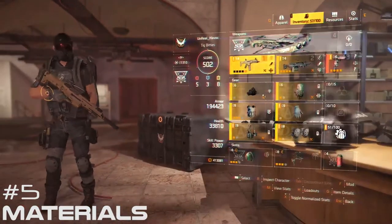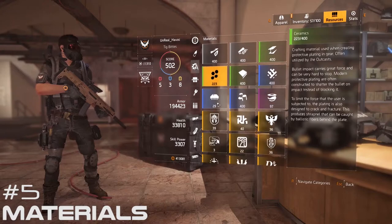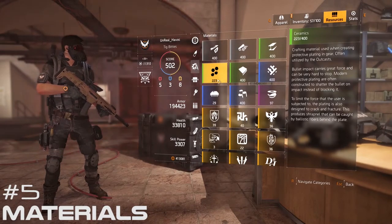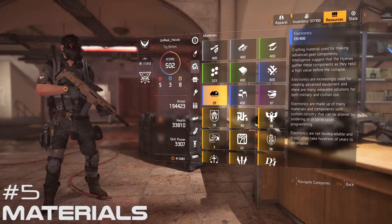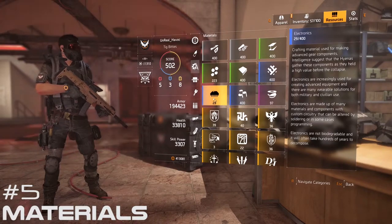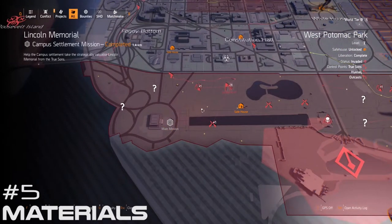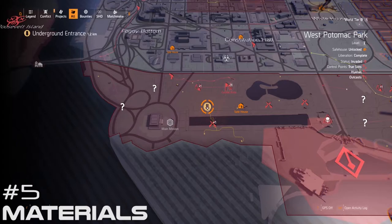Number 5: Know how to get materials for recalibrations. You'll naturally accumulate all the materials you'll need for recalibrating gear, but if you're doing a lot of recalibrating, the materials won't come fast enough, especially the electronics. Look for the large tunnel systems on your map — those are the best places to get materials quickly.